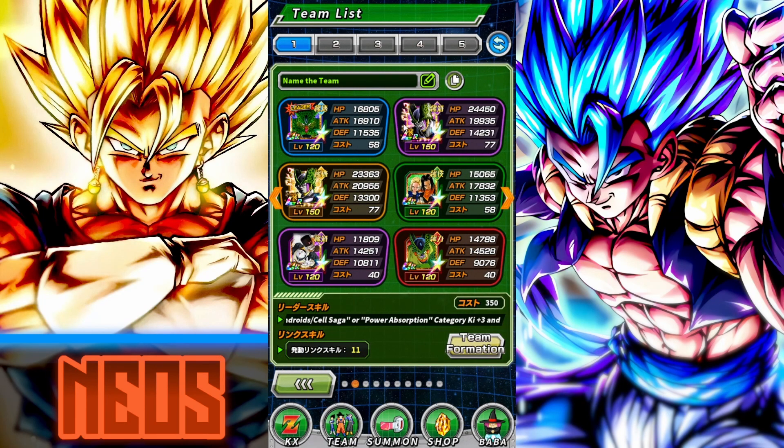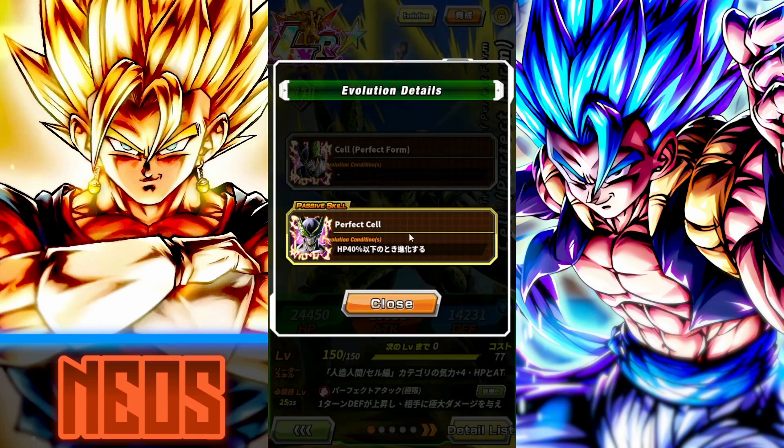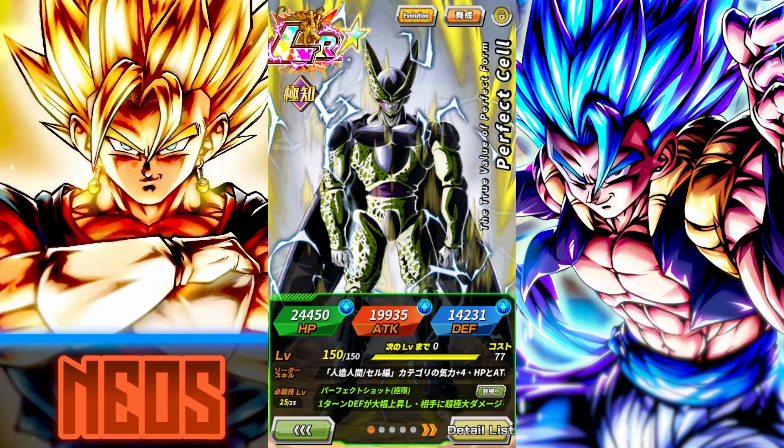Cell is solid but you need to run him on either this team or the Android/Cell Saga team, and ideally none of those units are weak in slot one. Fortunately Gamma 1 is so strong you can get away with running him with Fierce Battle activated. Cell is definitely impressive but he needs some help in the near future.